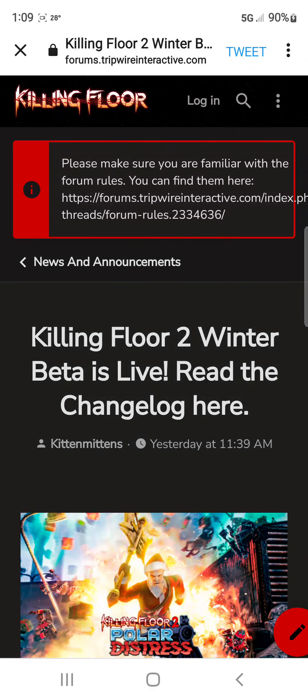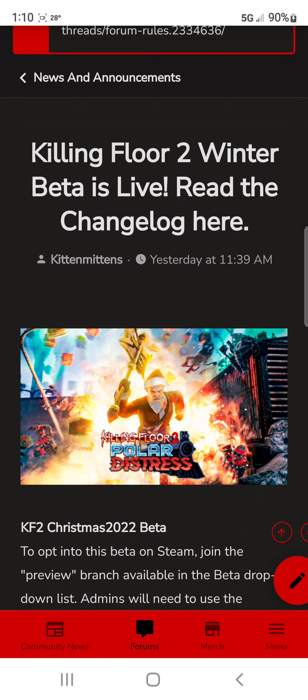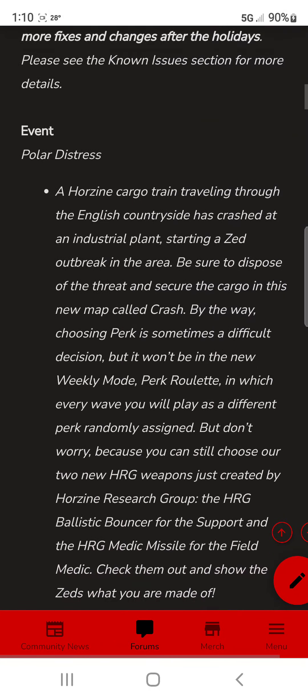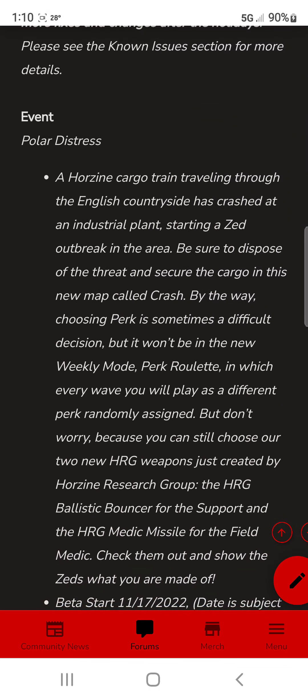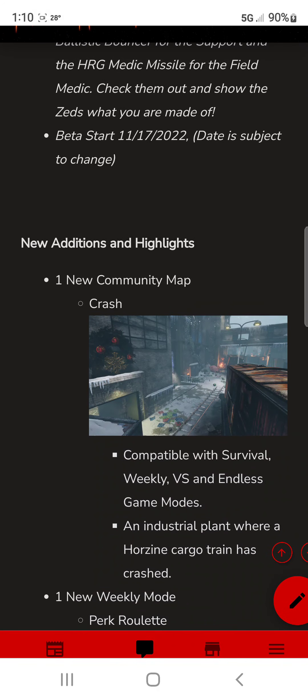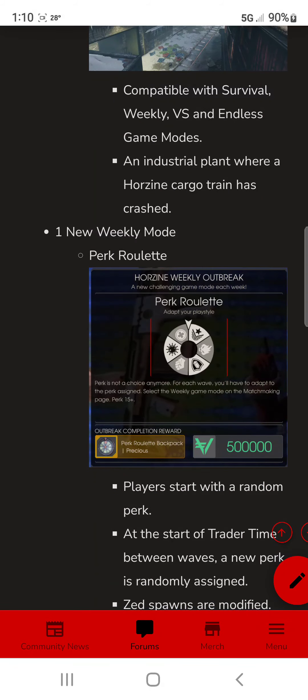Killing Floor 2 — the game that keeps on giving — is going to have a winter beta on PC, then it'll be released on PC and consoles as a Christmas winter update. There will be an event going on, a new community map called Crash, and a perk roulette for one new weekly mode.